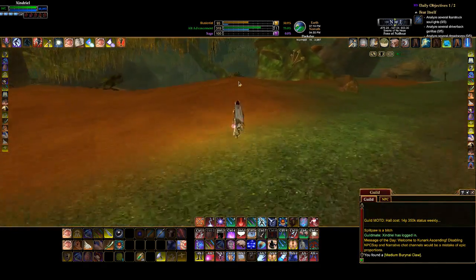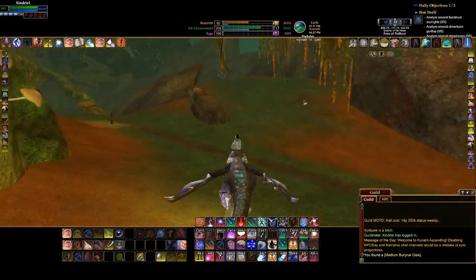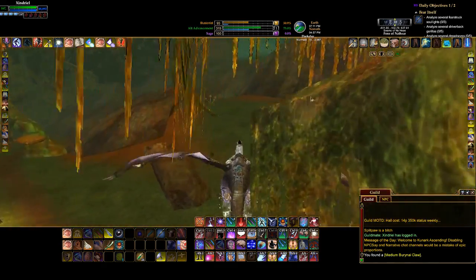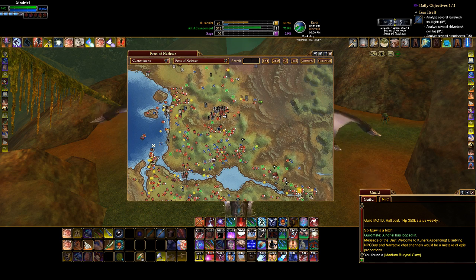So we're running through here. Here's the swamp — you're going to find Reet slaves and all sorts of stuff out here. This is the river right here. Oh, by the way, this takes you to the Kunzar Jungle. There are two zone-ins to Kunzar — there's this one right here, which is over by Rulis, and then there's this one right here, which is down at the bottom of this gorge.